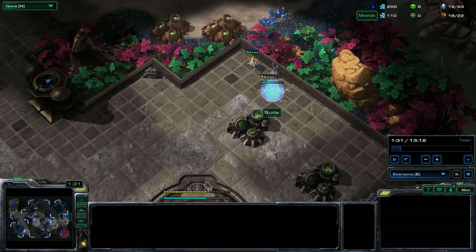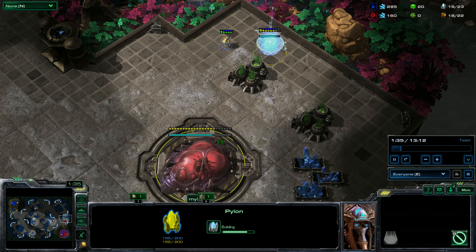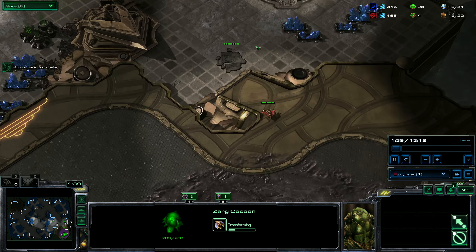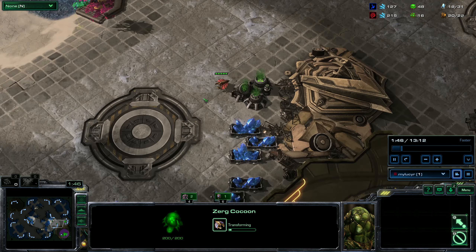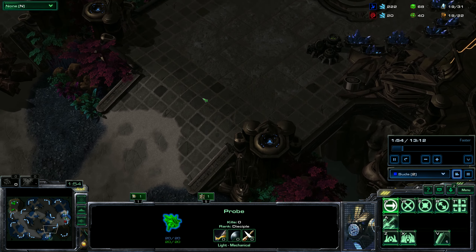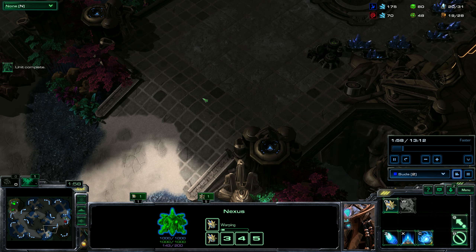Because the overlords are here and here, he just does not see that there is a pylon there. Ideally you want the cannon to start when it's about 75% done. He's already moving out a drone — he's planning on taking a third. He's scouting around with that drone a little bit, or just waiting until he gets 300 minerals. I move in because I have a feeling he's going to try to take a third.